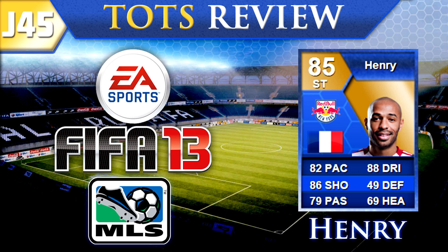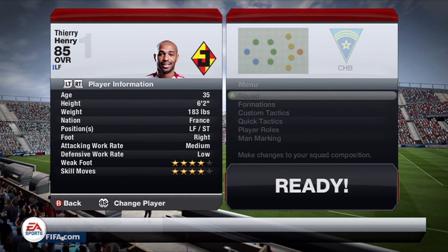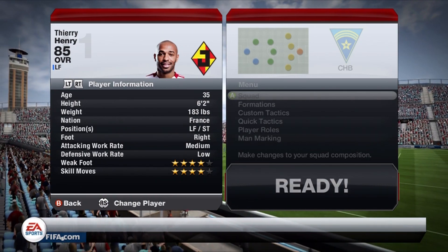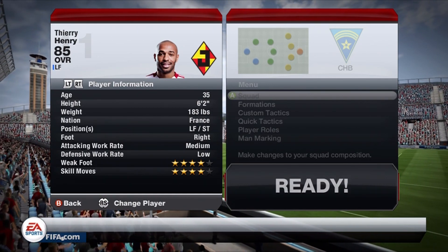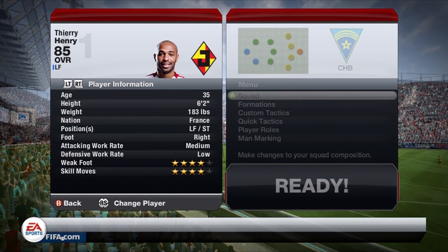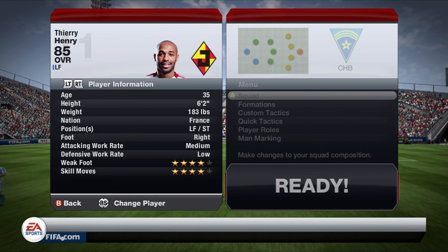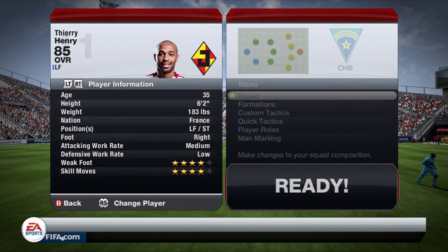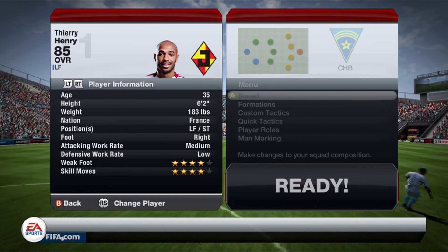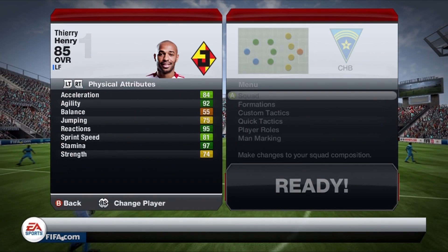I hope you enjoy the review today. Here we are at Thierry Henry's in-game stats. As you can see, he's an 85 overall. He's listed as a left forward but also can play striker, like he does in my squad. 35 years old, 6'2", 183 pounds, from France. He's right-footed but has a four-star weak foot. He has medium-low attacking and defensive work rates and four-star skill moves — very tall, very strong, striker up front, obviously becoming quite the legend.